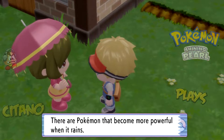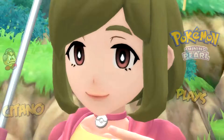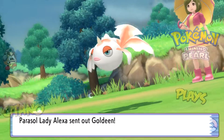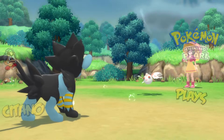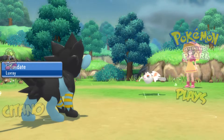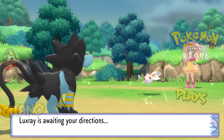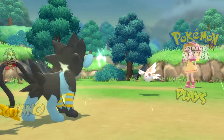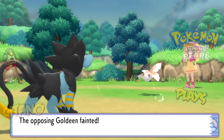Their Pokemon become more powerful when it rains. When it rains, the damage for water types goes up, fire type damage goes down, thunder accuracy is guaranteed, and solar beam cooldown goes from one turn to two turns. When it's Sunny Day it is the opposite — fire damage goes up, water damage goes down, thunder accuracy goes down becoming very hard to hit, and solar beam is instant — cooldown goes from one to zero and you can solar beam every turn.